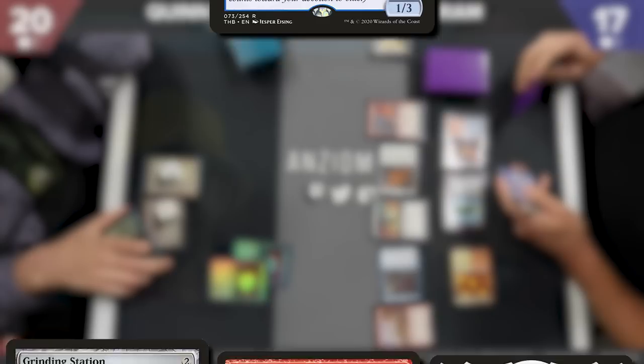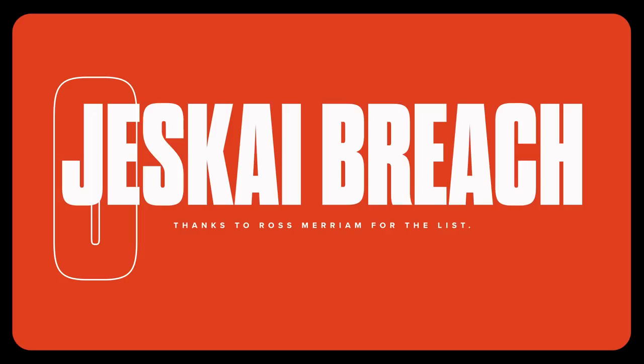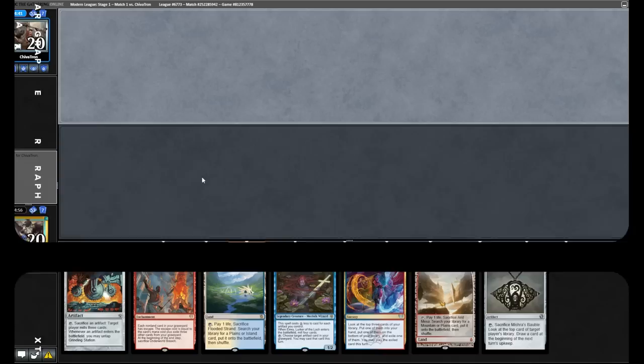You exile three cards, cast the Mox Amber, tap it for mana, sacrifice it again. You do this, mill your whole deck, then you have Thassa's Oracle in your deck — cast Thassa's Oracle and you win the game. Now, this combo doesn't always work, so we have cards like Ragavan, Emery to get card advantage, Ledger Shredder to draw a load of cards, and Unholy Heat. If you don't trust the power of this deck, just watch this video.